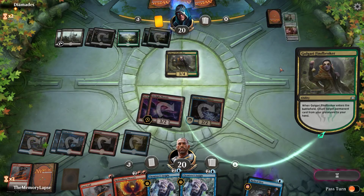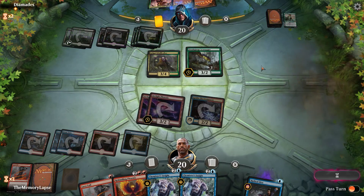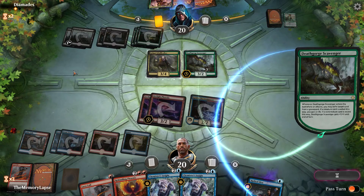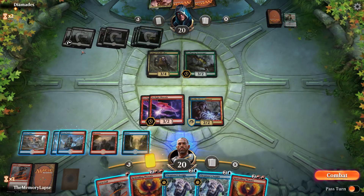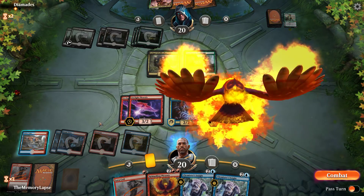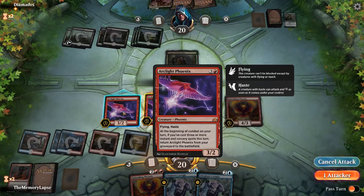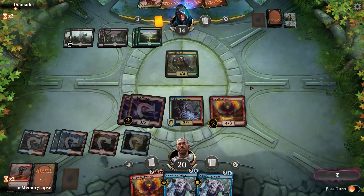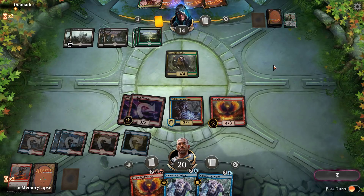What are they doing — bringing back Vivian Reed? No, big Vraska. Deathgorge Scavenger — nothing in the graveyard that's super important at this time. I think we're most scared of losing more stuff to the Scavenger, so let's just take him out. Bash for six — this is a lot of flyers that they have to figure out the answer to, and spending six mana to minus a Phoenix is not going to be very good. We have a second one coming up.